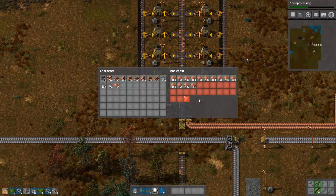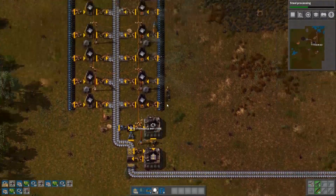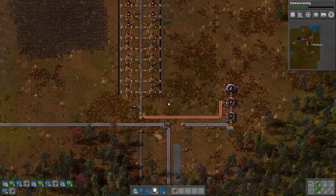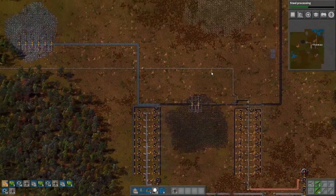The throughput in this base is pretty darn low, so I decide I'm going to get some more mining drills and fill out some of the areas that I need. Pretty sure it's going to be copper soon, since that seems to be the major problem I'm having — very low copper amounts.